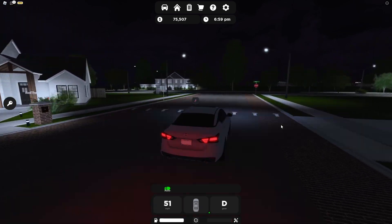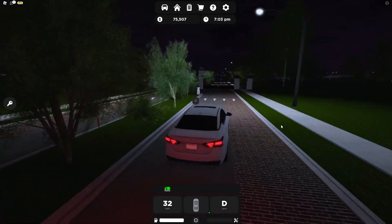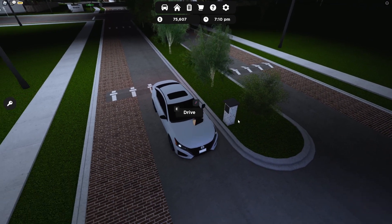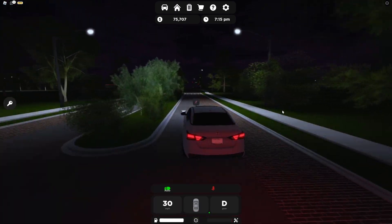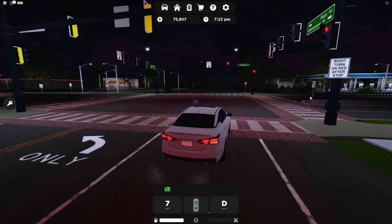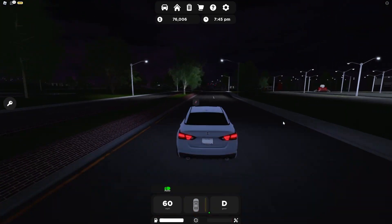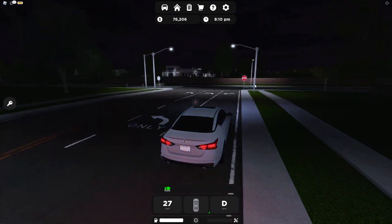It's nighttime again. The garage door isn't popping up unless I actually get out of the car — that's a little annoying. The right turn signal turns on right after I stop — cool. Now I'm trying to figure out where the car wash is. I found the gas station and the EV chargers — those look like Electrify America chargers.